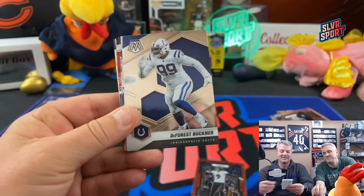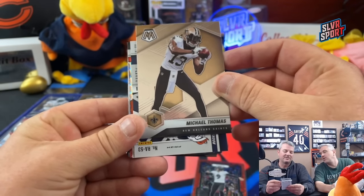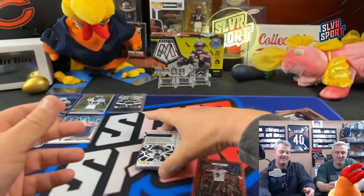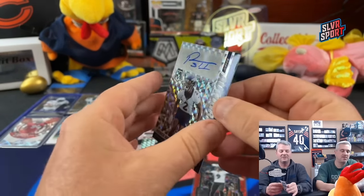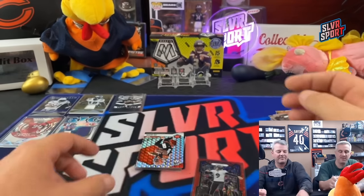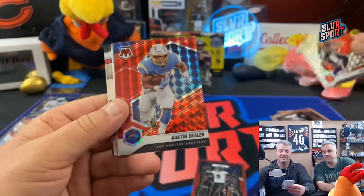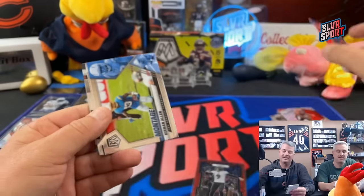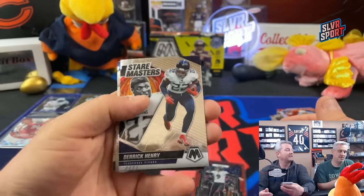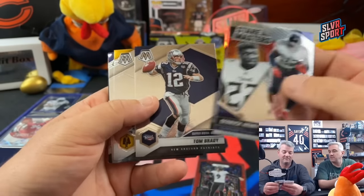Jeremy Chin, DeForest Buckner. Patrick Surtain Auto - PS2 auto! Patrick Surtain autograph, very cool, we'll take that absolutely. And then Joe Mixon, now a Houston Texan. Austin Eckler, now a Washington Commander. Keenan Allen, still a Charger as far as we know. Derrick Henry is now a Raven. Tom Brady is just chilling. Trey Lance is a Cowboy. Just all kinds of stuff has changed in two years.